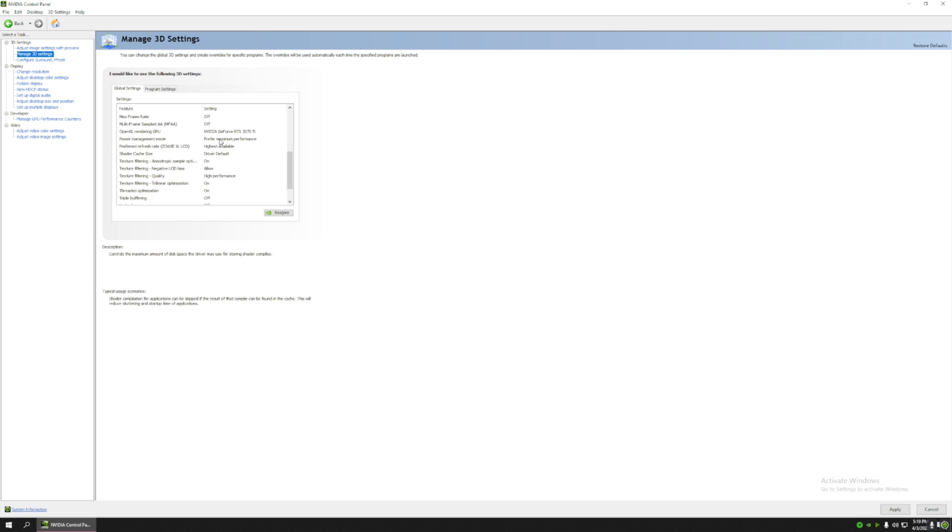Power management mode — make sure you have it set to maximum performance. That will allow the power to go higher and give you peak performance. Vertical sync — always keep it off. Because if your monitor is 60Hz and you are getting around 100 FPS, turning Vsync on will try to sync them, which limits your performance.